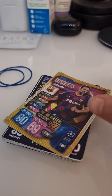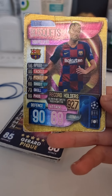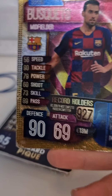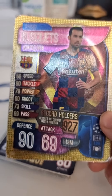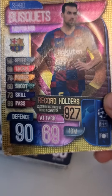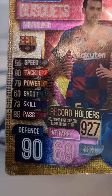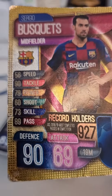Moving on to Sergio Busquets — another golden card. Really nice tackle 90, 90 defense. Wow, more than Tiago Silver, and he's not even a defender. You don't have to be a defender to get that much defense. Record holder — 927, that's decent. Pass 89. Yeah, Sergio Busquets is a really good midfielder.